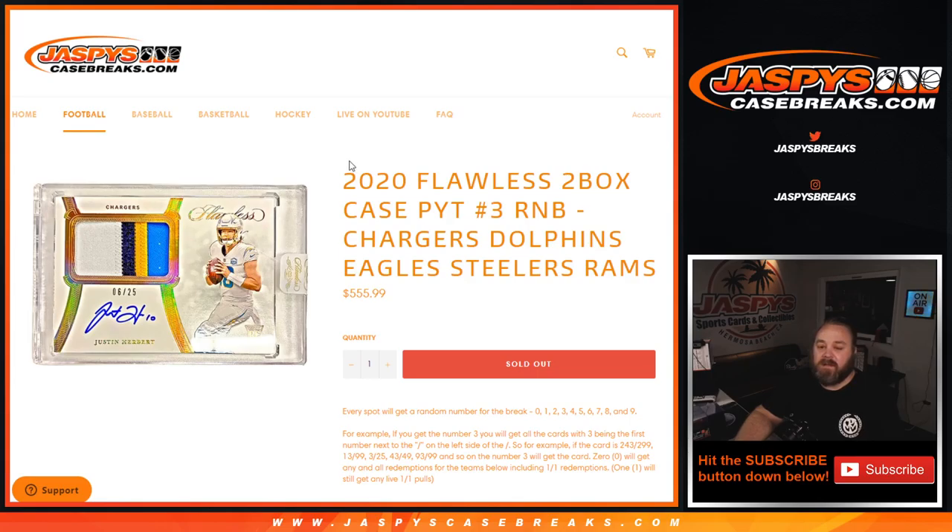Hi everyone, Sean with JaspiesCaseBreaks.com here doing a random number block randomizer for 2020 Flawless 2-Box Case. Pick your team number 3. Random number block: Chargers, Dolphins, Eagles, Steelers, and Rams.